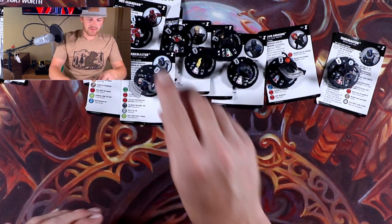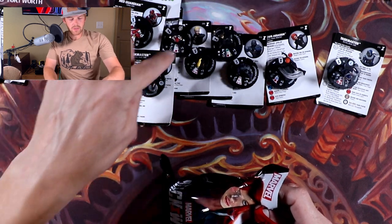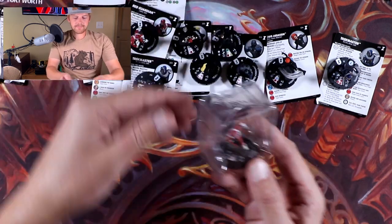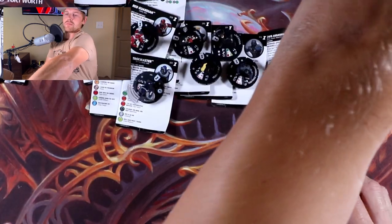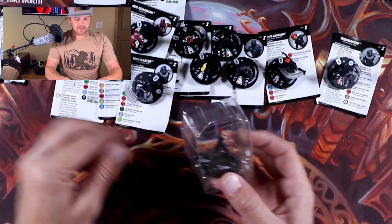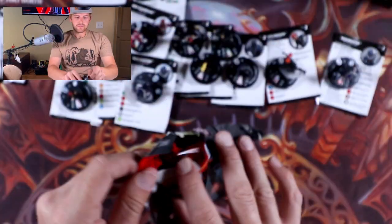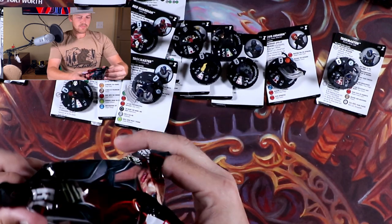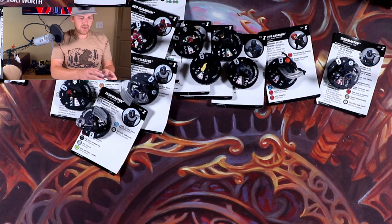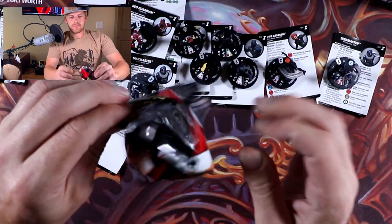I might have to look at them later. We're down to 13 packs — we only have 10 more to go. Another Red Guardian. Another black widow, number five — the one that's punching. Another Taskmaster with the sword. We're just getting all the middle dupes, all these commons. We got one rare dupe.